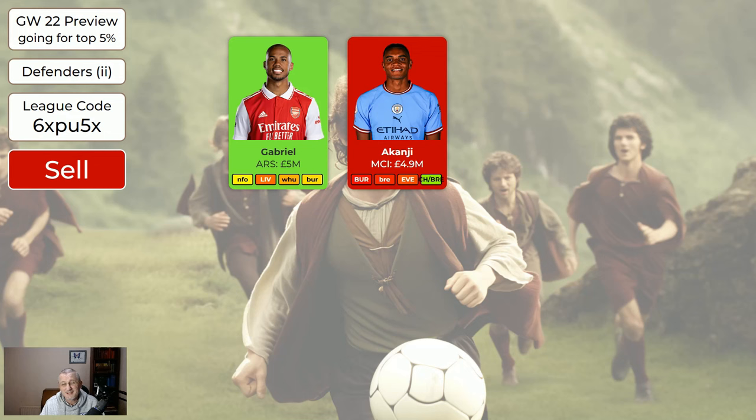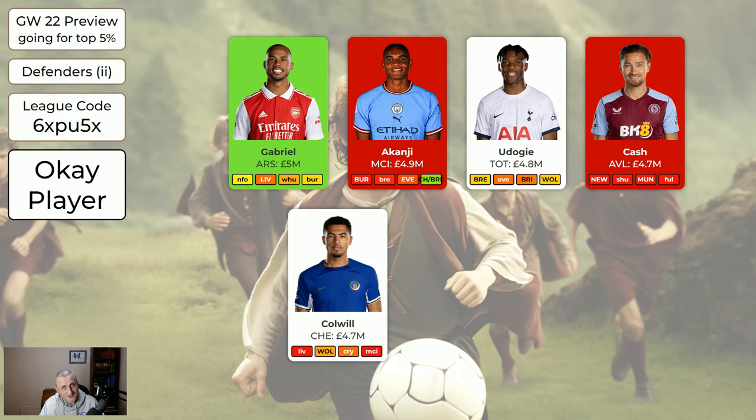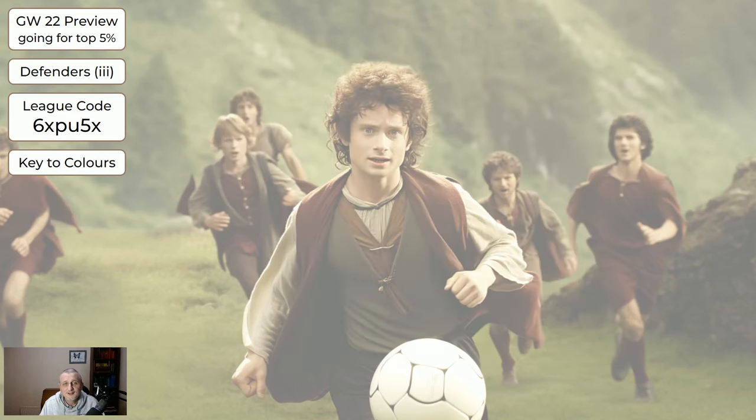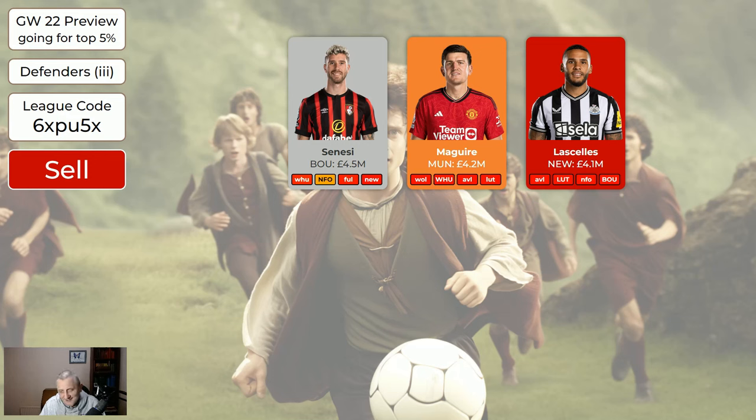Akanji is marked red — he often doesn't play at the moment. If you want a Man City defender, get Walker instead; Akanji is a sell. Udogi's all right. Cash is a sell — he's not getting enough minutes and the run of fixtures isn't good enough, just get rid of him. Sell markers just mean I'm not going to report on them again; you don't have to get rid of them but I'm assuming we're selling. Colwell's okay, Conta's okay. Pinnock has a double game week coming up but the fixture run isn't great and there are way more than five defenders better than him in the system — sellable if you want to move him on. The cheapest defenders are just bench fodder. Sanessi's all right. Maguire's been injured, looks unflagged now, but Man United aren't great so sell — the other Newcastle defenders are fit and he might not get a game for a long time.